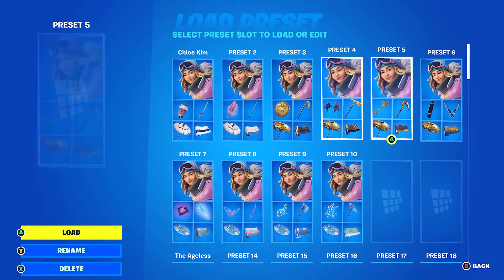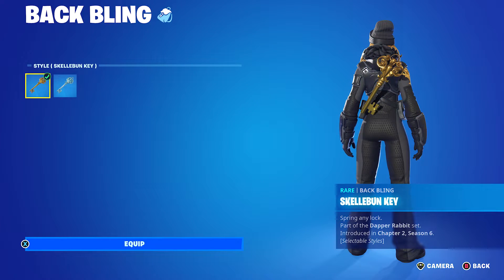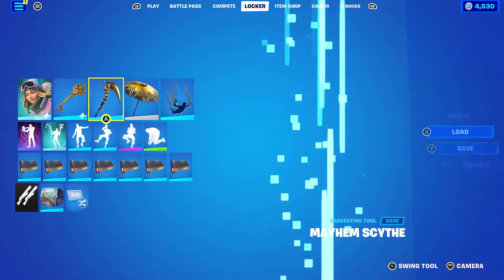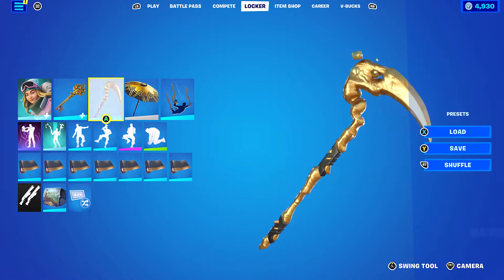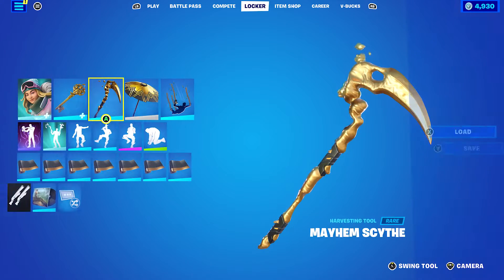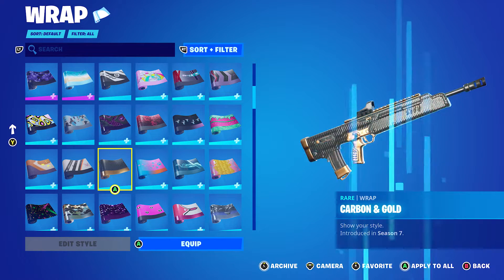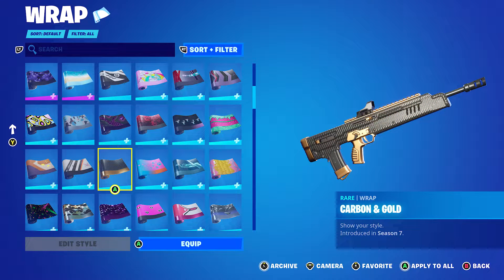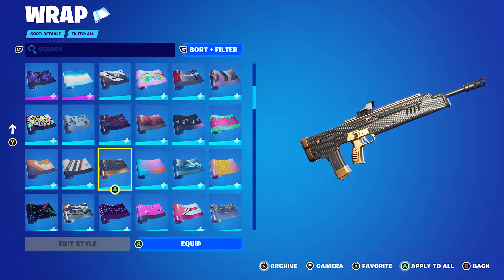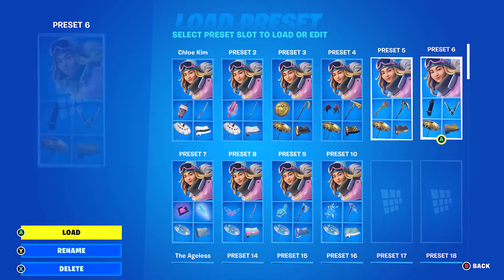Let's move on to the next combo. I went with the Skelly Bun Key back bling, using the Skelly Bun Key edit style which is basically the gold look. Pickaxe is the Mayhem Scythe — if you don't have it, just use any gold or black themed pickaxe, it'll work nicely. The wrap I'm using is Carbon and Gold from the Chapter 1 Season 7 Battle Pass. If you don't have that, just use a fully black, fully gold, or a mix of both — it's totally up to you.